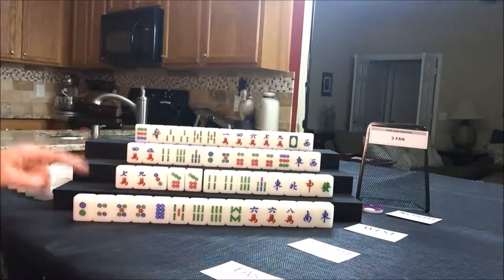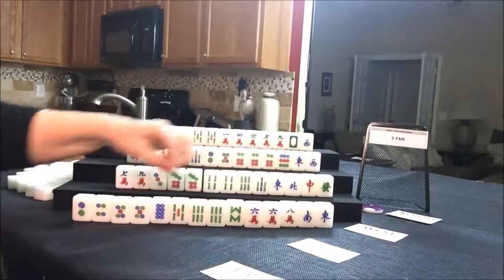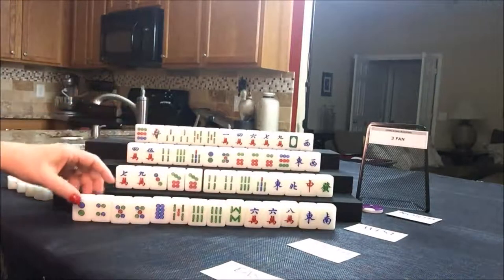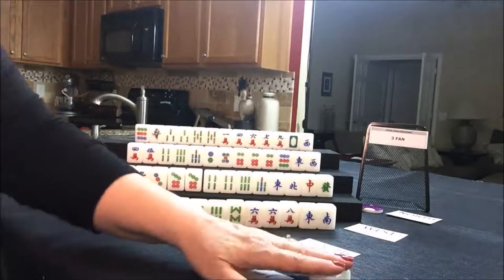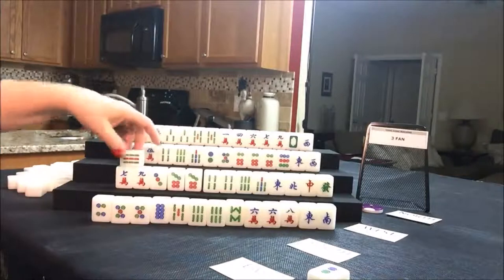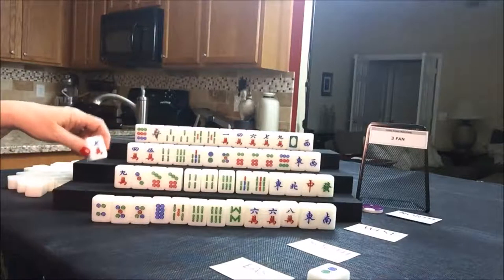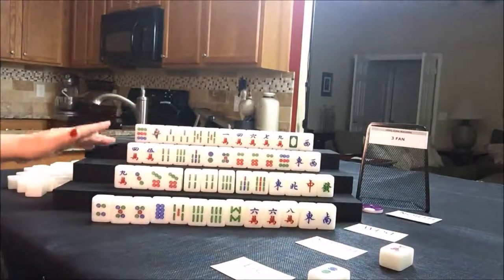Let's discard for east. For east we are thinking about playing all pung — pung, pung, pung. If we're playing all pung I would keep the east, because that is the wind of the round and that's east seat. Let's start by discarding a two dot, discarding to the lower right for east. We'll draw for south — they got a nine bam, which is good because we're going to call that their major suit. Let's discard the seven crack for south, right above east.